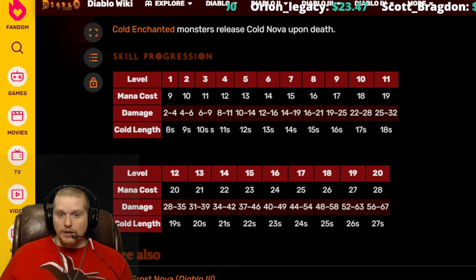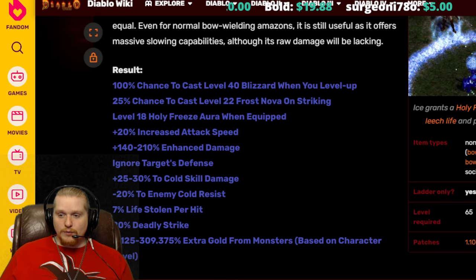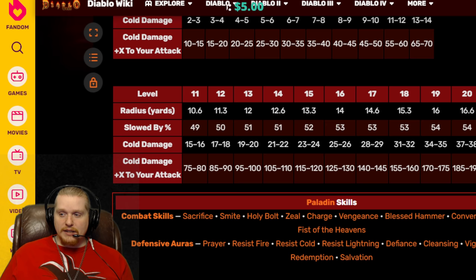Keep in mind that in Hell difficulty monsters have half freeze duration, so that chill will be reduced to about 15 seconds. Still, 15 seconds of chill is insanely good for something you can spam on a regular basis — at a 25% chance to cast you're going to proc it all the time. Next on the list we've got a level 18 Holy Freeze Aura when equipped, which is awesome. At level 18 Holy Freeze the radius is 15.3 yards and all targets within that are slowed by 53%, which is amazing.